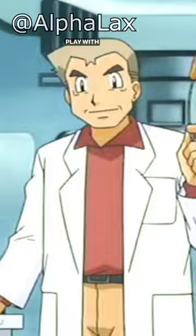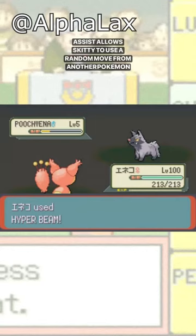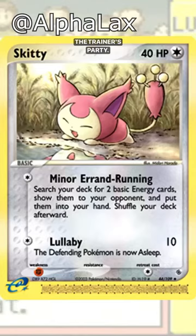The fluffy tail item resembles Skiddy's tail. In Generation 3, Assist was its signature move. Assist allows Skiddy to use a random move from another Pokemon in the trainer's party. Skiddy and Munna are the only non-Generation 1 Pokemon that evolve via Moonstone.